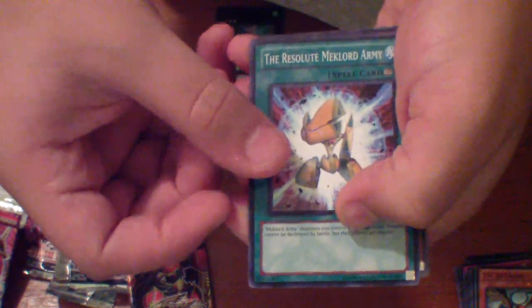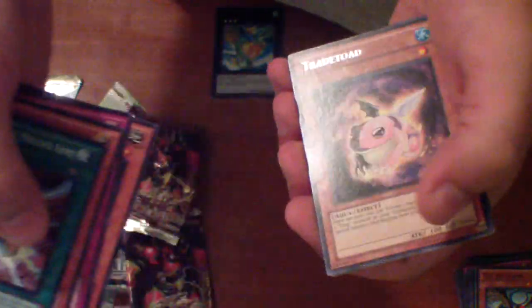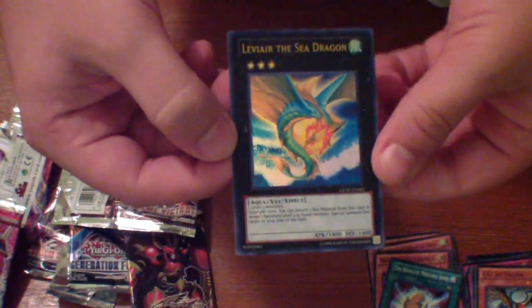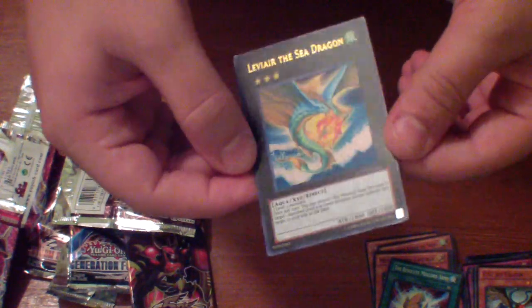Okay, on to the Extreme Victory and Soundproof. Last pack of Extreme Victory — or should I say last pack of Tour Guide. Froggy, Trade Toad — yeah, that's it. One holo, a $20 Leviathan Sea Dragon card — Levi Eye. You know, paid for the box by itself. Ultra — this is probably going to be for trade, so PM if you want it, but by the time this video comes up it'll probably be already gone. Alright, thanks for watching guys, and peace!